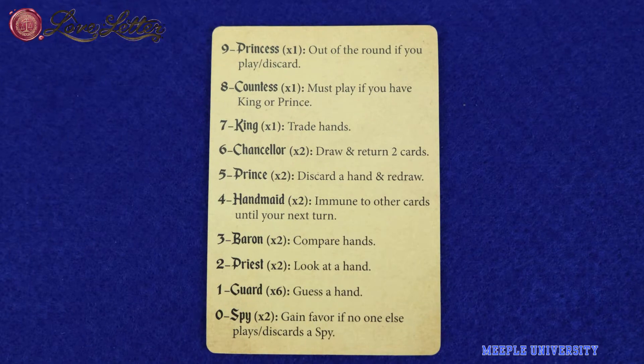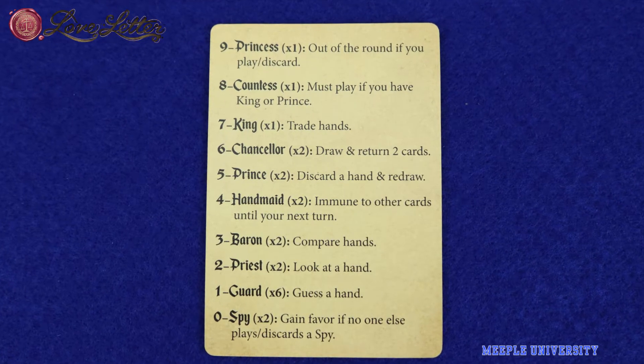Each player starts with one character card in hand. Each turn, a player draws one card, then plays one character card, activating the different power each character brings. There are cards that can eliminate players, and usually the higher number card the better, as you have more chance to stay in the game. The round ends if either the draw deck runs out or when one player is left in the round.